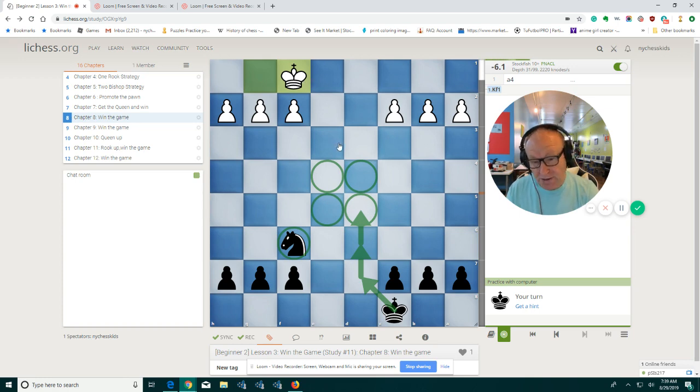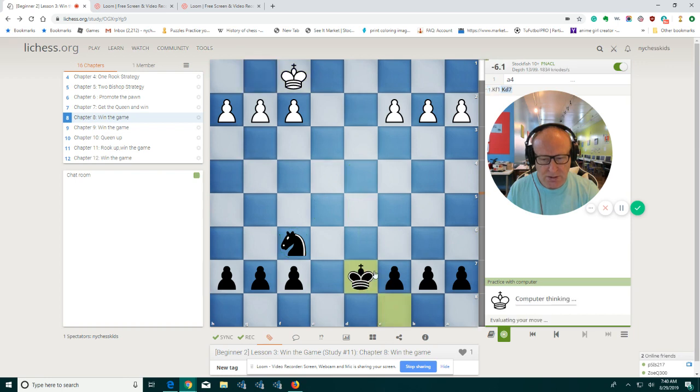The white king will try to stop and block the black king, but our king in the middle of the board can support the pawns on the queen side and the pawns on the king side. So when we start pushing the pawns, that black king will be able to support them. Let's do that first — we'll bring the king and see what the computer is going to do here.